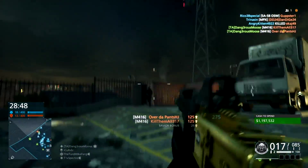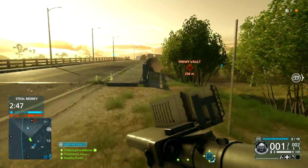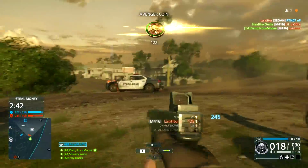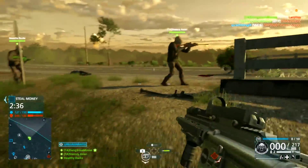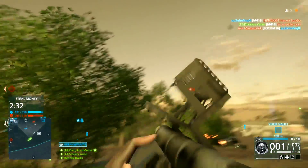This gun here can be outfitted in all sorts of ways. My personal favorite way is an optic sight — I usually prefer the holographic, Cobra, or Comp M4 — with a stubby grip, muzzle brake, and laser sight or extended mags. Another good setup is the stubby grip with heavy barrel, or angled grip with heavy barrel. Any way you outfit this gun, it's gonna hurt.